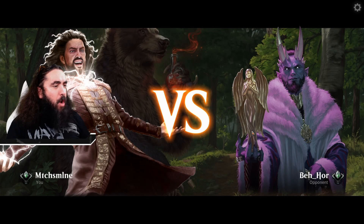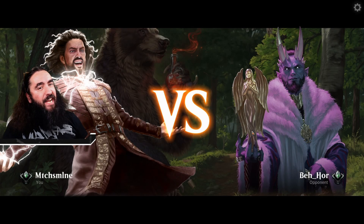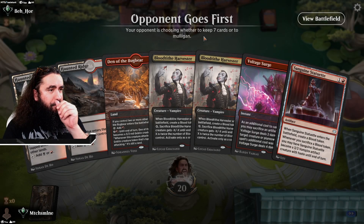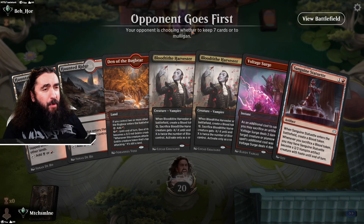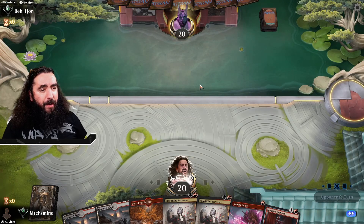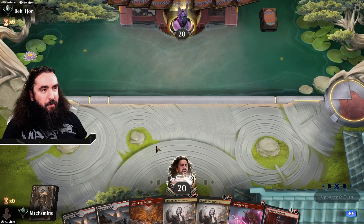Alrighty, we're up against Behore. I just read the name — not like I'm cursing or anything. We do have an okay start here. Opponent's going first, I don't like that too much, but hey, it's still alright. Depending on what they play, we will either go with the Haunted Ridge or the Den of the Bugbear.